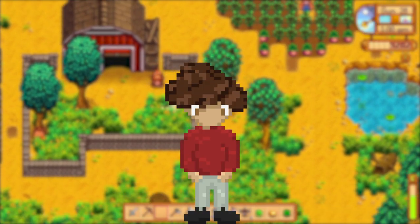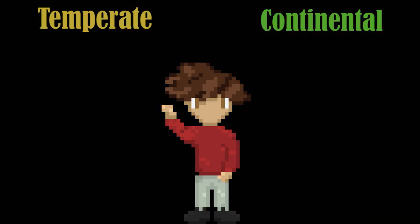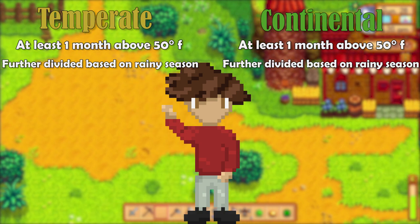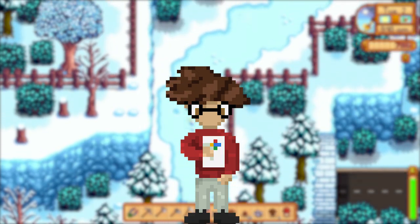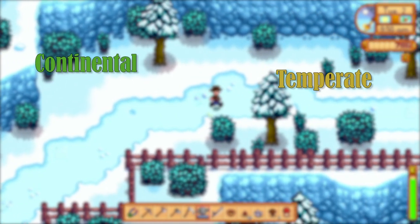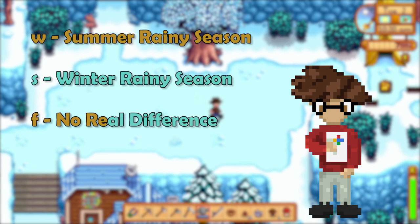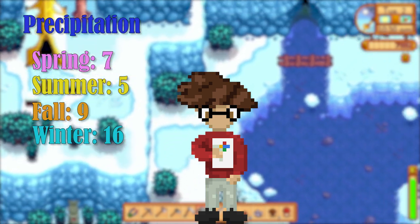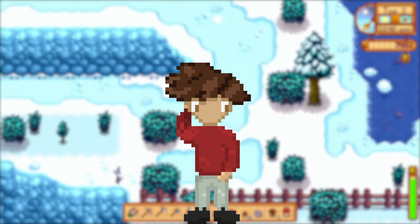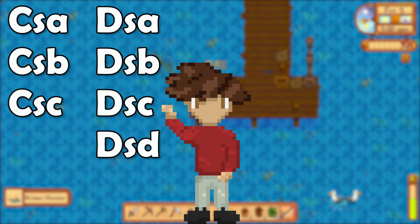With that limited information, let's eliminate Köppen classes. Tropical requires a year-round average temperature of 64°F or higher — ruled out by winter. Polar requires an average below 50°F — ruled out by spring and summer. The arid class is defined by low precipitation — definitely not Stardew. That leaves temperate and continental as viable choices. The key difference is whether the coldest month averages below freezing. Since we can't confirm that, we look at rainy season instead. Fall and winter clearly spike in precipitation, pointing to a winter rainy season. That narrows our 21 Köppen options down to just seven.